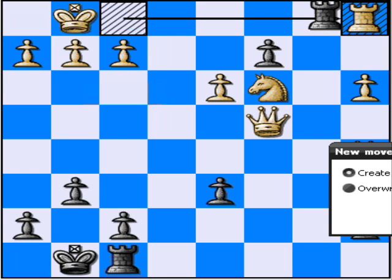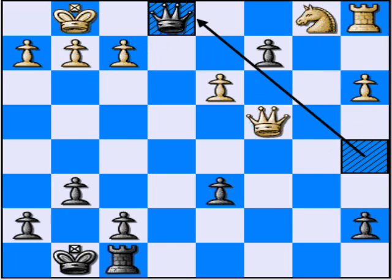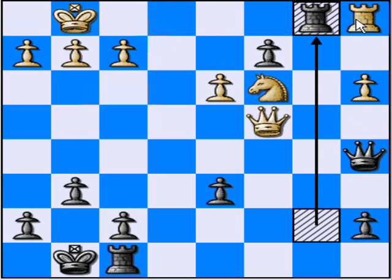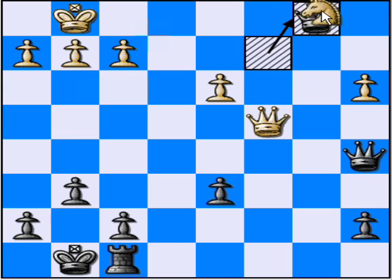Instead of the queen sacrifice, it would be rook comes down, check. At this point, it really doesn't matter what he takes back with. Let's say he takes back with the knight — checkmate with the queen. Or if he takes back with the rook, I would promote to a queen here, he has to take, and then checkmate.